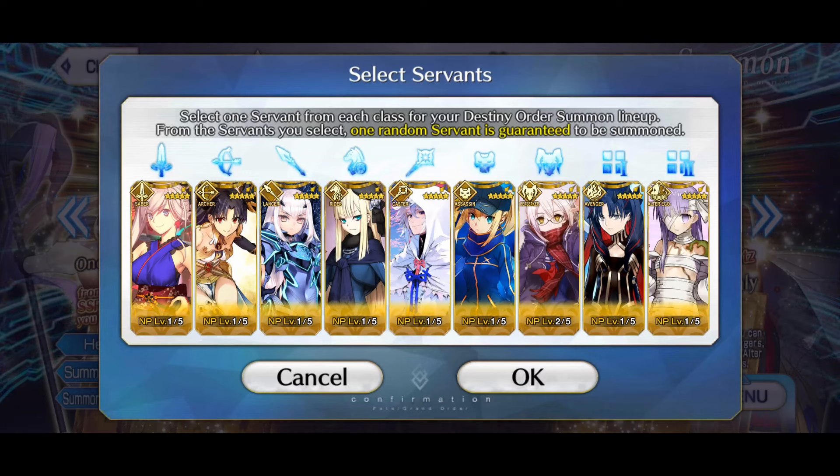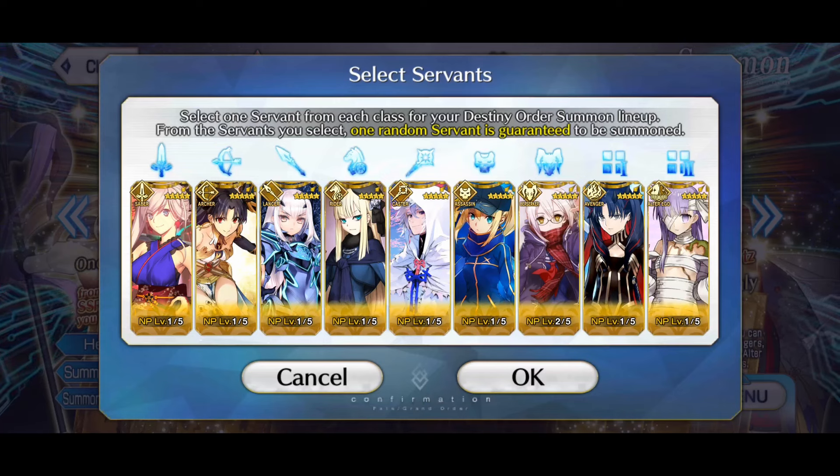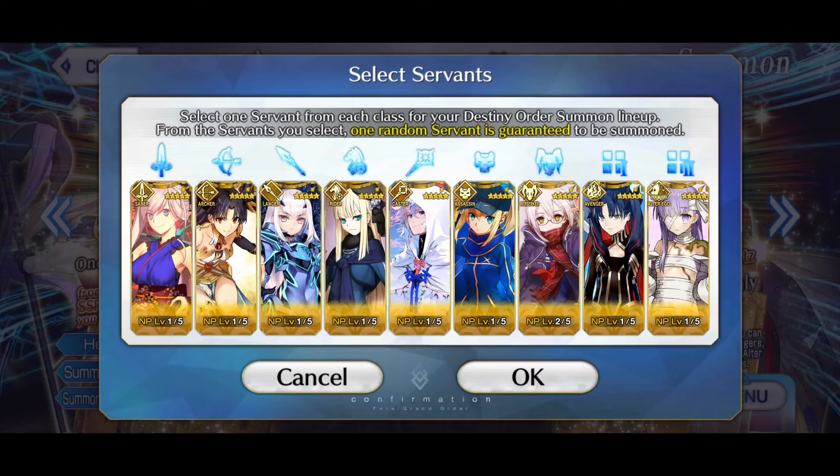Musashi is definitely my main target among the Sabers. For Archer I was torn between Ishtar and Archuria — I recently got Archuria to NP4 so I was thinking about choosing her to get NP5, but I also really love Ishtar and getting NP2 for her is just a much bigger upgrade than getting NP5 for Archuria.